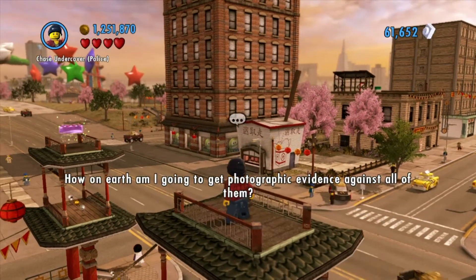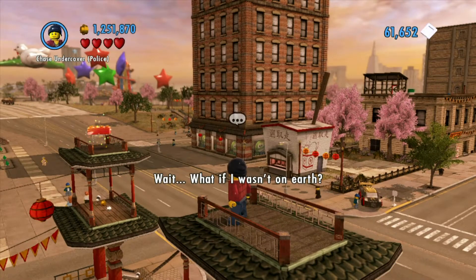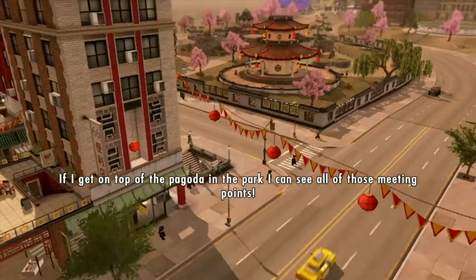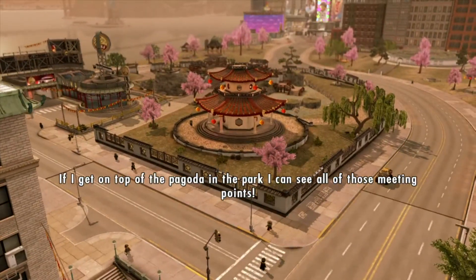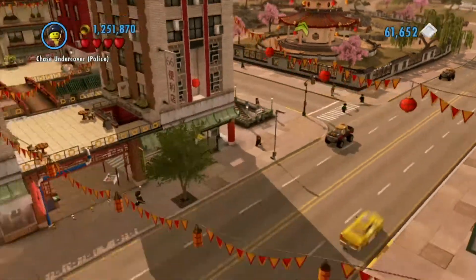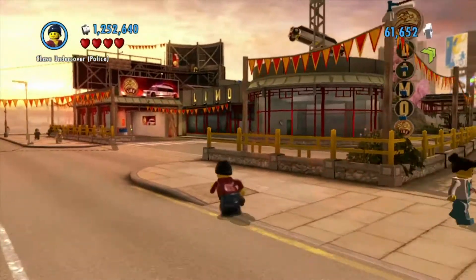Proof of three crimes in three different locations. How on earth am I gonna get photographic evidence against all of them? Wait, what if I wasn't on earth? If I get on top of the pagoda in the park, I could see all of those meeting points. Alright, let's try...